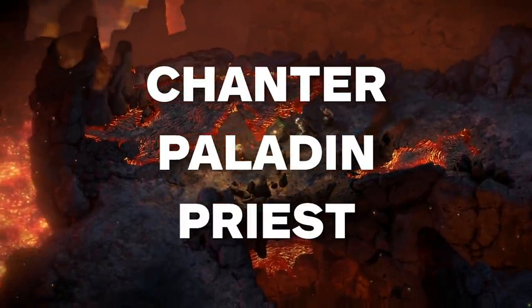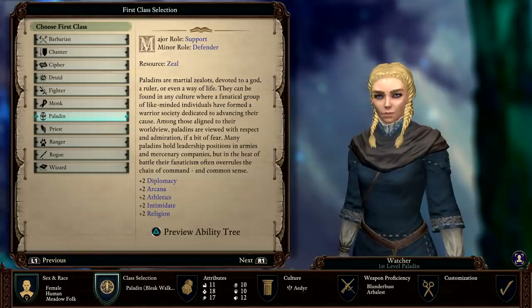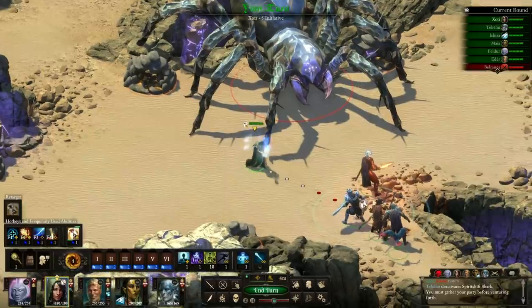Chanter, Paladin, and Priest are the best bet when it comes to support. Chanters use incantations to grant combat bonuses to allies in a designated area, while Paladins inspire party members using abilities that can stave off fatigue and even death. Priests use prayers to cast healing spells and bestow blessings that buff teammates.